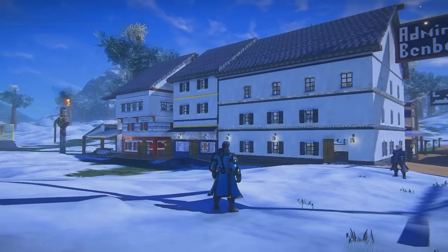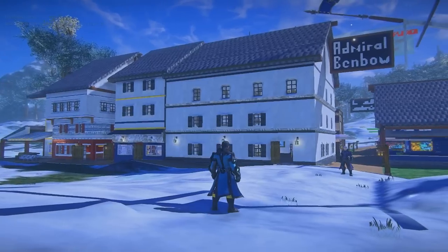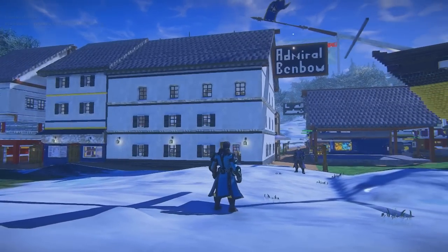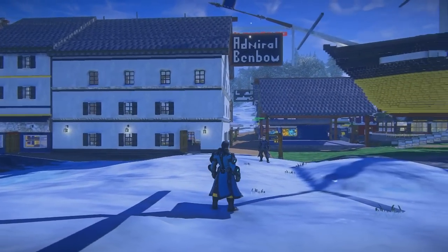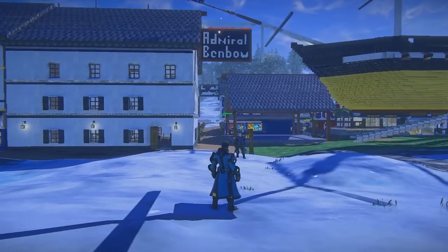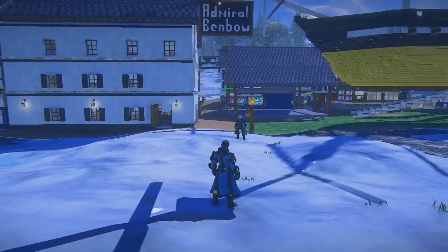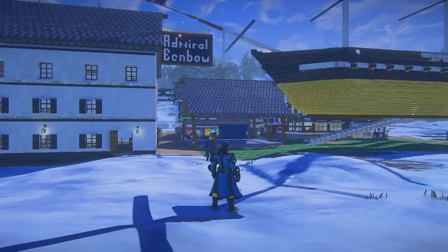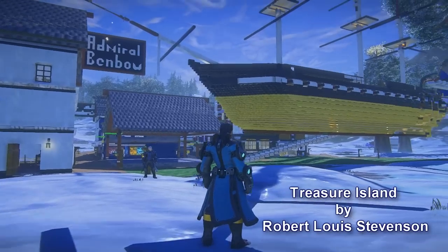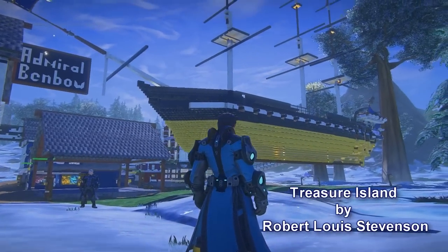We're here with Gaius on his Sixth Claim Pub Crawl and Brawl. Tell us a little bit about your build. Thanks Buzz. What you see behind me is the Admiral Benbow, and this was the first building that we built at the Pub Crawl and Brawl. It's inspired by Treasure Island, and a lot of the builds here are indeed inspired by the story of Treasure Island by Robert Louis Stevenson.